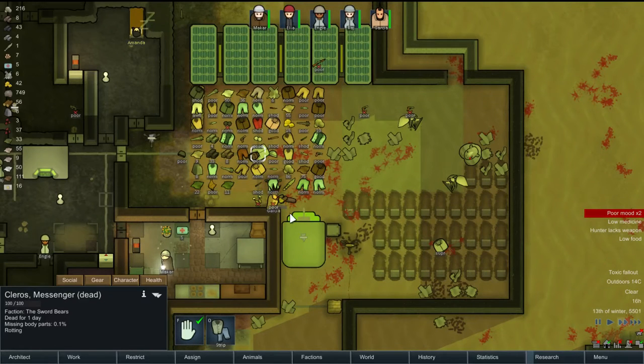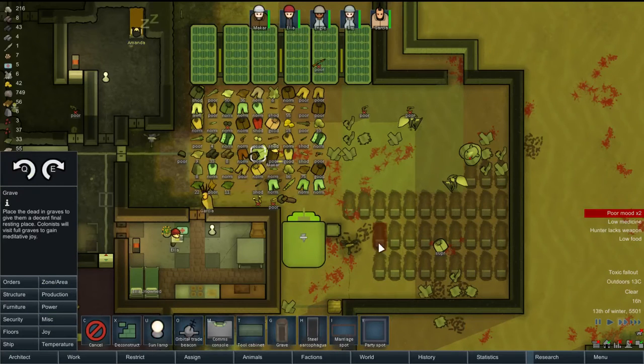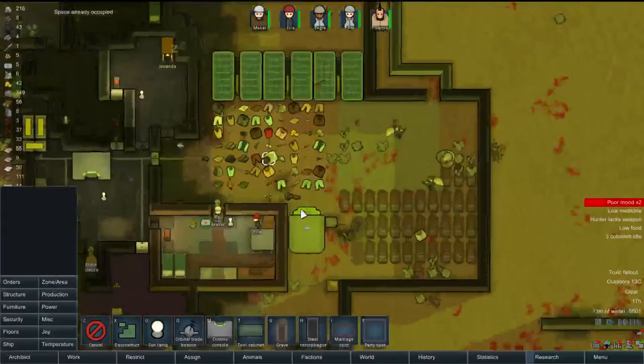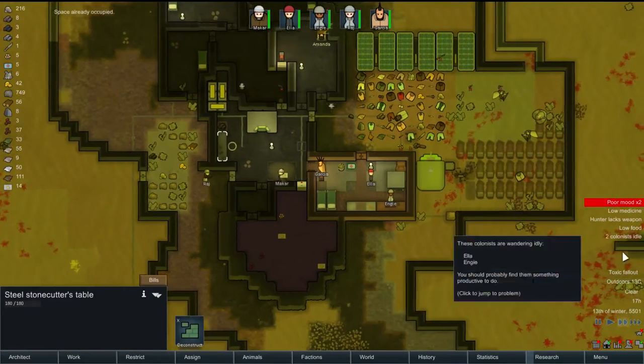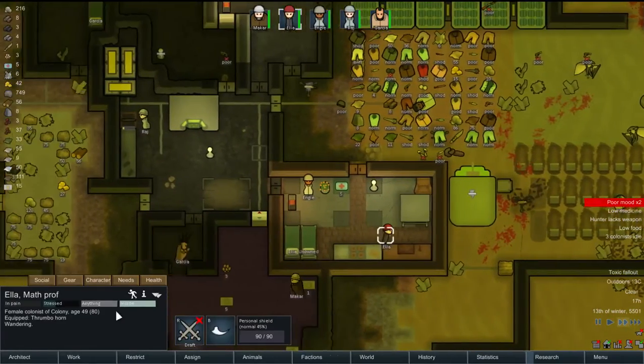We need more graves again — we got a dead guy out there. Okay, great grave. Now, what is that sound? I need to learn my sounds because I don't know what that sound is. It's like a charging up sound. Oh, you go away, toxic fallout — I'm tired of you. We have people doing nothing.